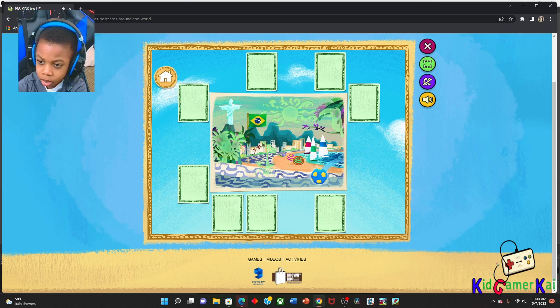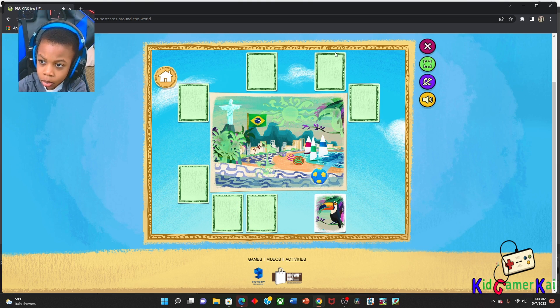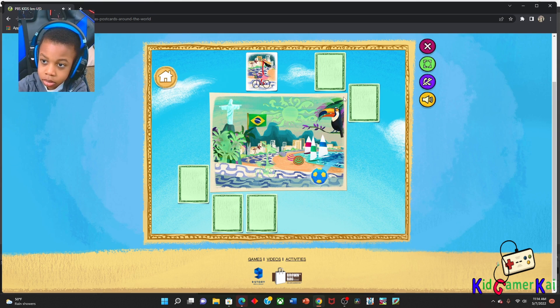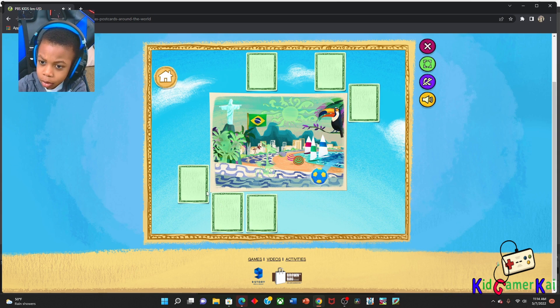Let's try another tile. Let's keep looking. This is hard. Toucan! Nice find! The toucan is a South American bird often found in tropical forests. Now we've got one, two, three, four, five. I wonder where we should look next.